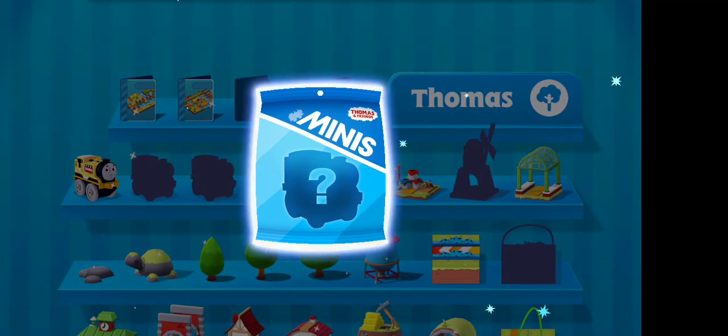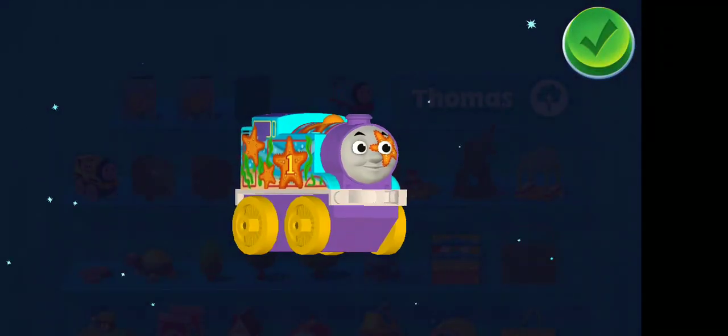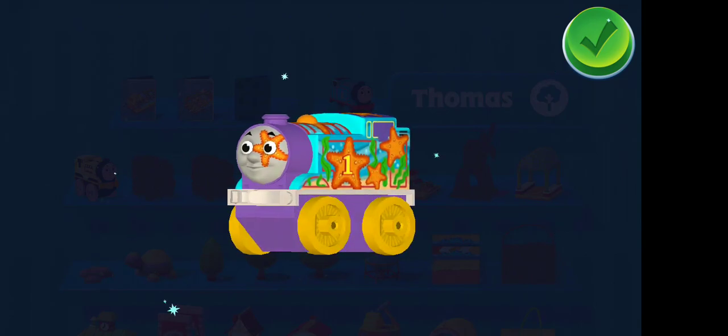In every surprise bag is a gift for you. Tap on it to open it. You earned a new mini Aquatic Thomas. You're a beast.